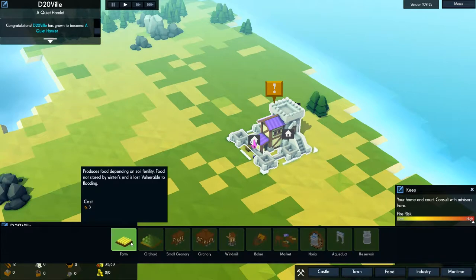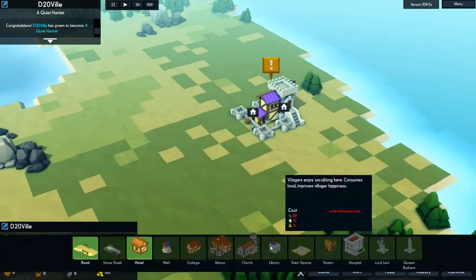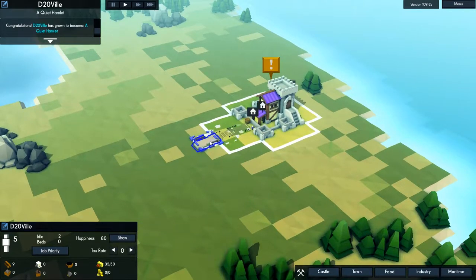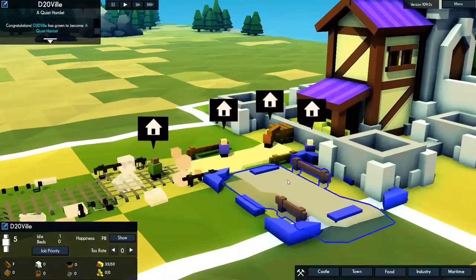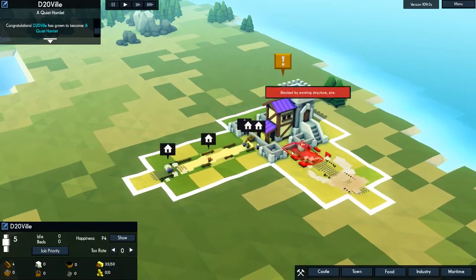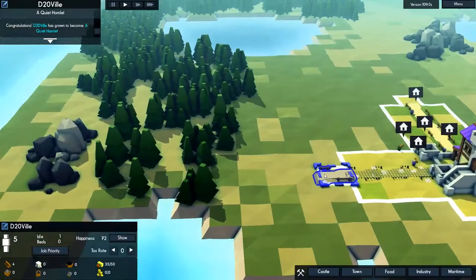You're gonna need some farms to grow stuff. You literally need roads to connect things to start. You've built too far from roads. You want some roads — you can't drag and draw a line, you have to place them individually. Let your little guys come out and build stuff. You can zoom right in. They carry wood.